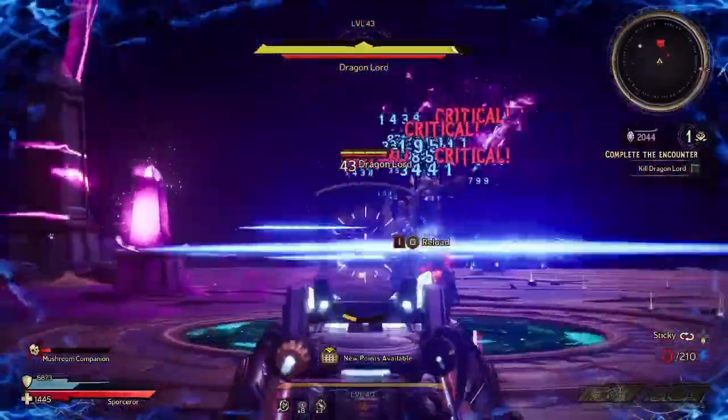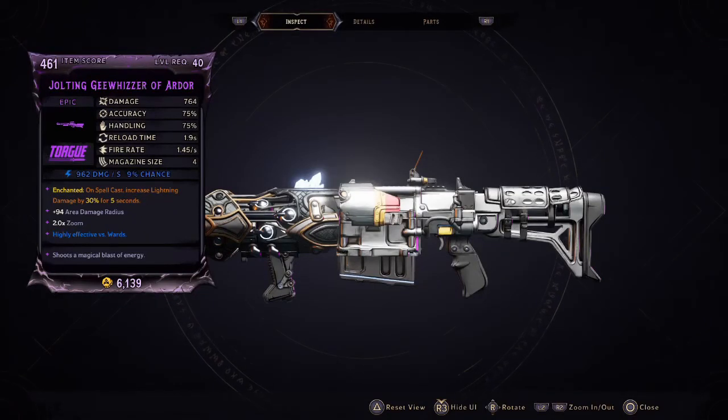Without further ado, let's get into the overview of the G-Wizzer shotgun. I'm utilizing the Jolting G-Wizzer Shotgun of Ardor — this is a Torque shotgun, and y'all know I love Torque. The damage is at 764, accuracy is at 75%, handling is also at 75%, reload time is really quick at 1.9 seconds, fire rate is 1.45 per second, and the magazine size is very low at four. Mine deals shock damage for 962 damage per second with a 9% chance, and being jolting it's enchanted — on spell cast, increases lightning damage by 30% for five seconds, which works really well with this shotgun dealing shock damage.